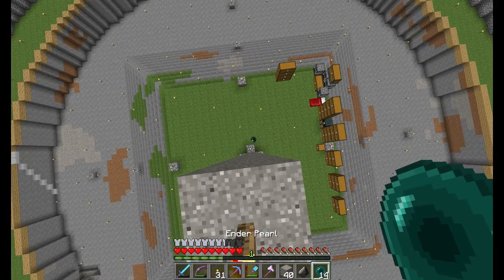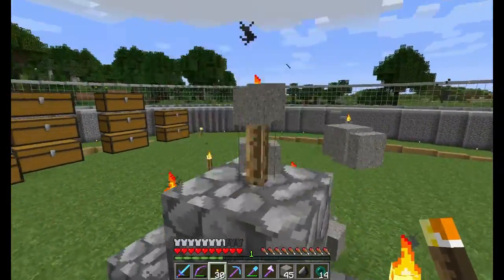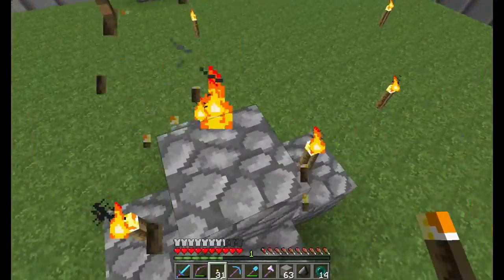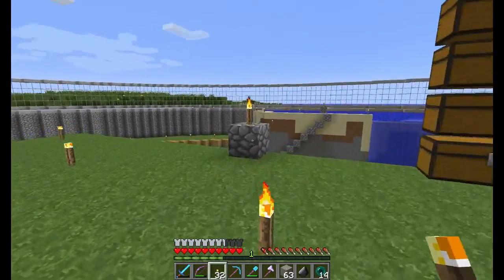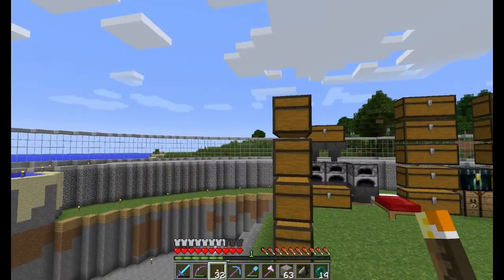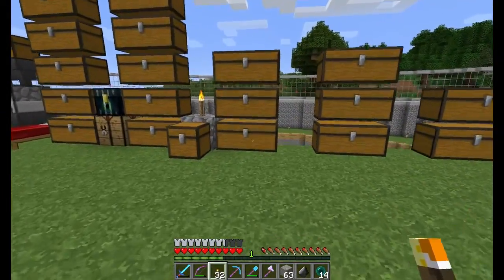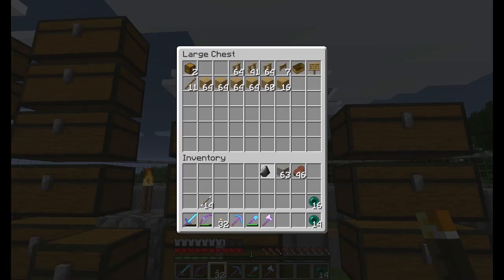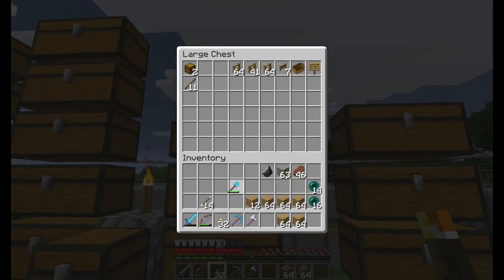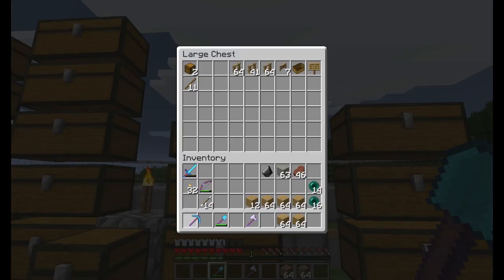I'm going to take down this column of gravel — I love doing that, it's a cool little trick with sand and gravel. I'm thinking the half slabs will be easier, but actually the wood might be a little bit easier. I just repaired my pickaxe the other day for this purpose, so I'll go ahead and start with the wood.